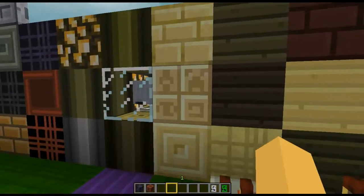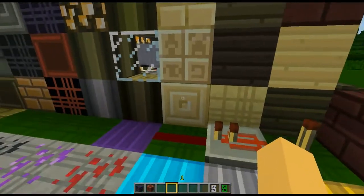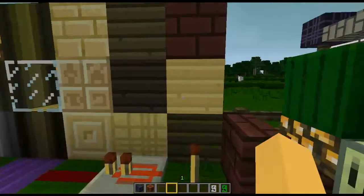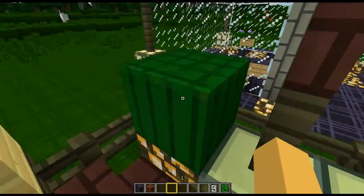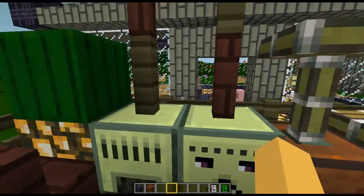Regular sandstone, chiseled sandstone — hieroglyph sandstone and chiseled sandstone. Sand and all the different types of wood, and netherrack. And that's a melon. There's a nether brick fence, brick fence.